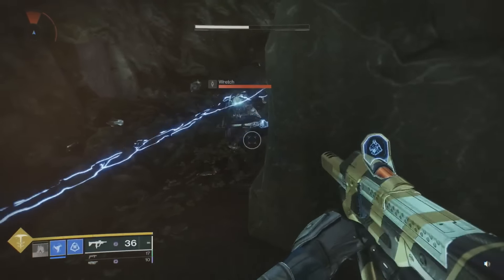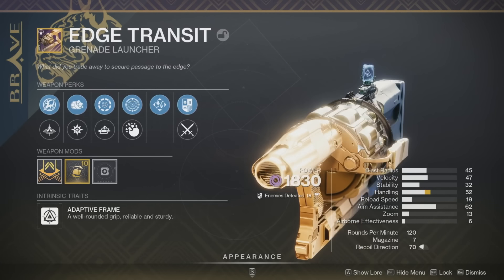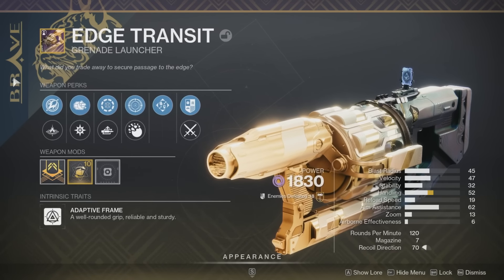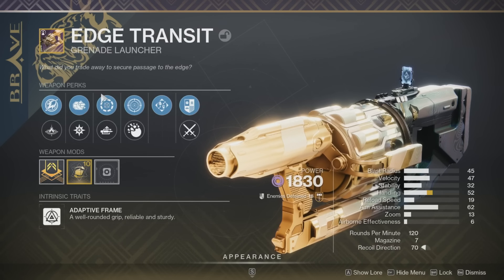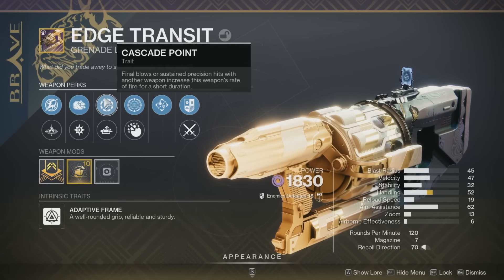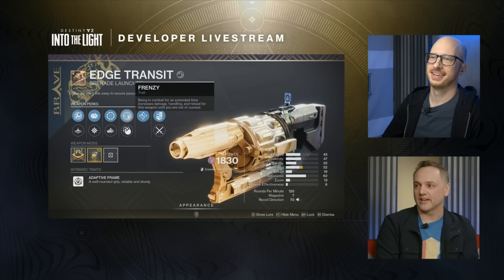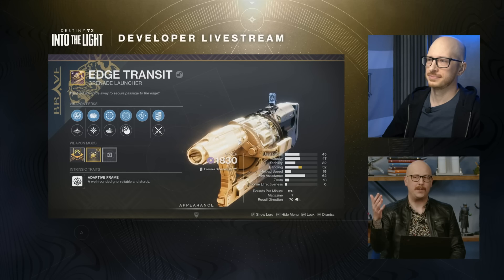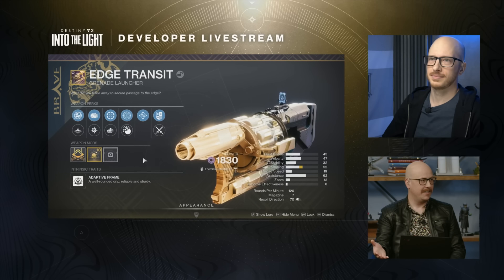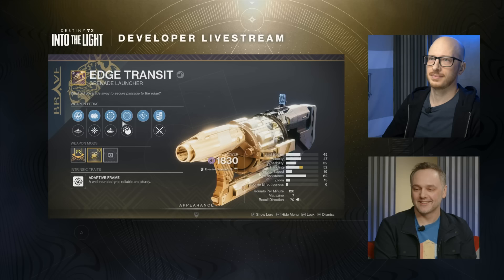Another Brave Arsenal weapon is the Edge Transit. This is more of a meme for anyone who played back in the Forsaken DLC—the amount of Edge Transits you got was absolutely insane. However, Bungie seems super hyped about this version, saying it's going to be one of the best DPS grenade launchers in the entire game. It can actually get cascade point to boost the rate of fire in the left column, which could be really exciting.